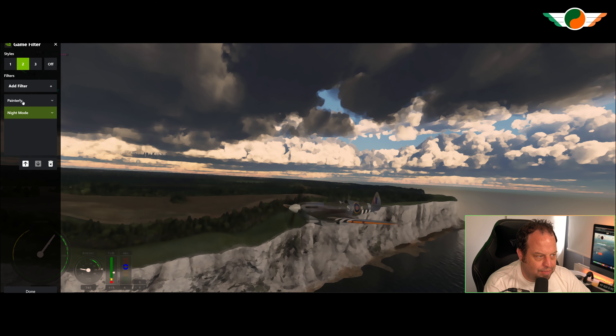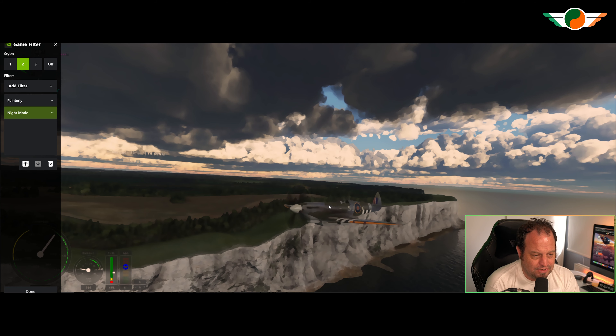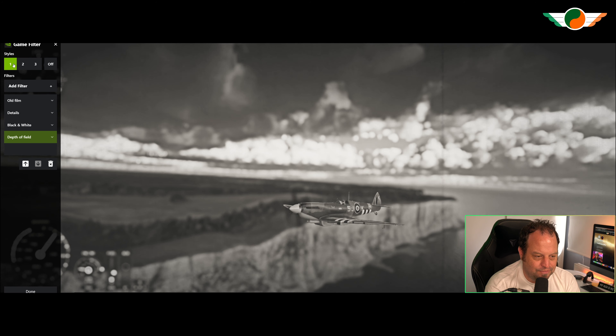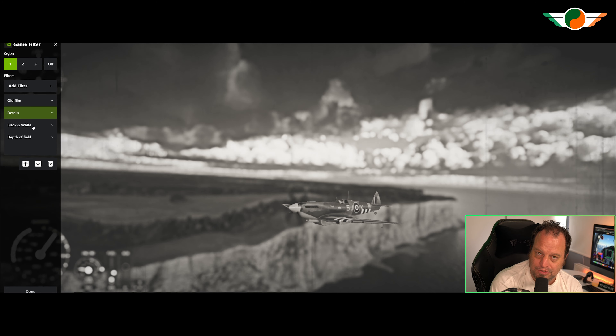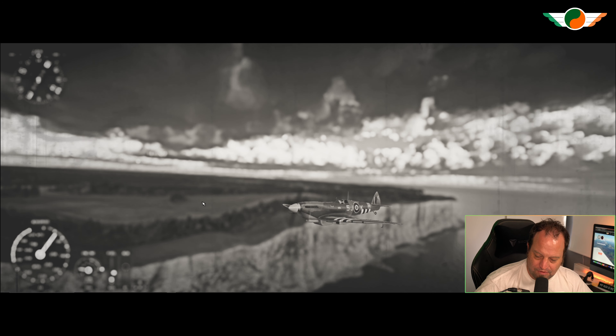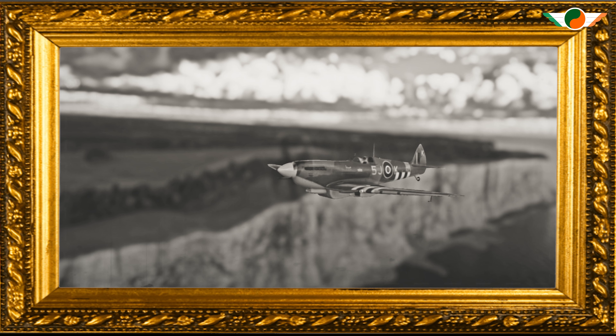Going a step further with style two, I have filters called Painterly and Night Mode stacked together — that looks awesome, it would take ages in Photoshop to achieve. You could print that out and frame it. But since we're in the Spitfire it needs to be majestic, so style one is my favorite for sure. Here we have Old Film, with a Details filter on top, black and white, and a little bit of depth of field. For me there's no better shot you can take of a Spitfire at Dover — that looks awesome, no Photoshop involved, and definitely voucher-winning in my opinion.